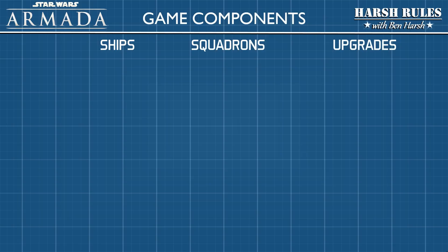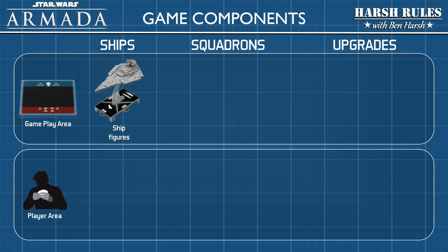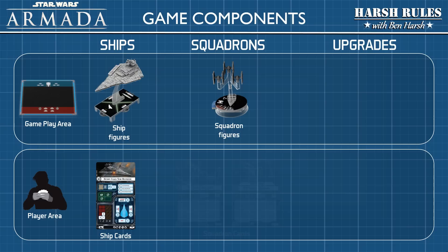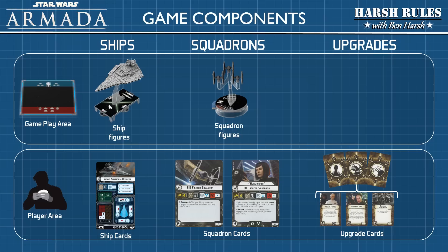These components are placed in two areas: the gameplay area or the player area. Ships are recognized on the game map with figures and in individual play areas with ship cards — they provide players with the firepower to dismantle enemy fleets. Squadrons are recognized on the map with figures and in the gameplay area with squadron cards; players deploy squadrons to lash out at enemy warships and defend vulnerabilities against enemy fighters. Upgrades are placed in the player area near their respective ship cards, allowing players to enlist famous leaders, personnel specialists, and install powerful weapons and defense systems.